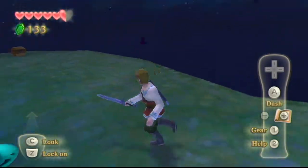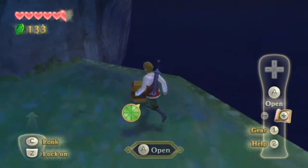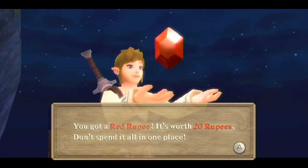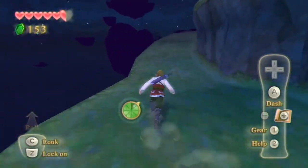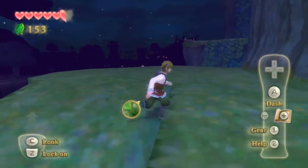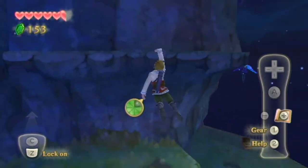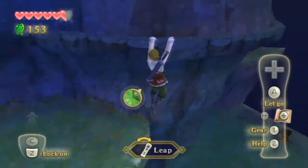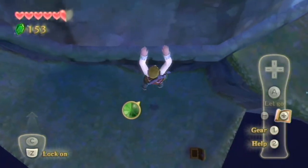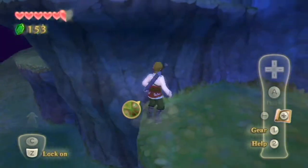You have to hit Chuchus vertically or they will reform, then kill the smaller blobs. They're not that big of a threat. There is the first of those treasure chests — it contains a red rupee. So now we've been given at least five red rupees for little to no effort. They're highly suggesting we buy something the next time we get a chance — that was sarcasm. Since rupees have no use but as currency, you should be able to tell they want you to buy something soon.